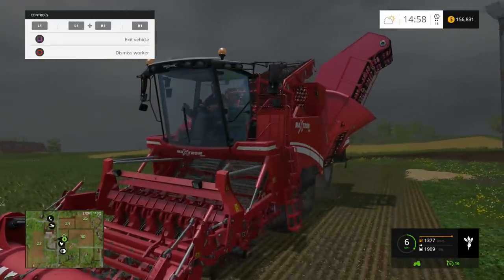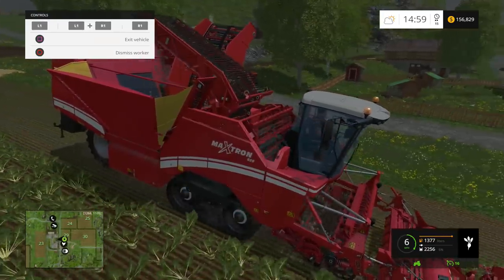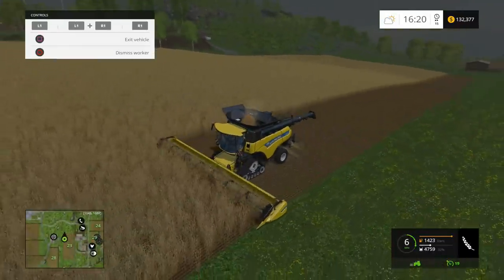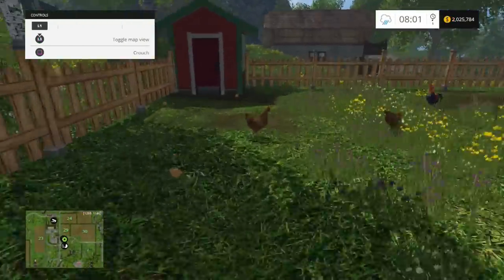As for the farming aspect, you've got plenty of different crops to grow and choose from — from wheat, barley, canola, corn, potatoes, and sugar beets. The grains more or less are the same when it comes to harvesting, but potatoes, beets, and corn all require a different type of vehicle or header. You can also raise different livestock like chickens, sheep, and even cows.